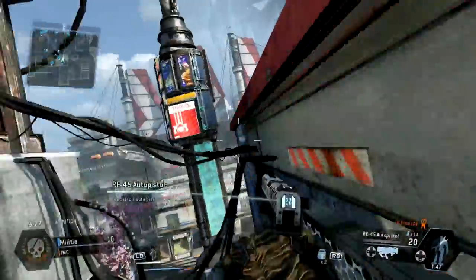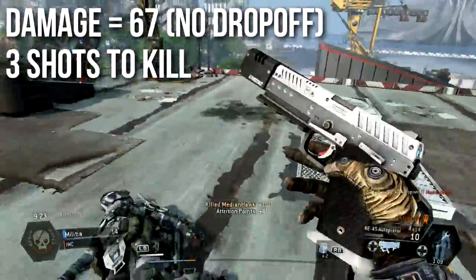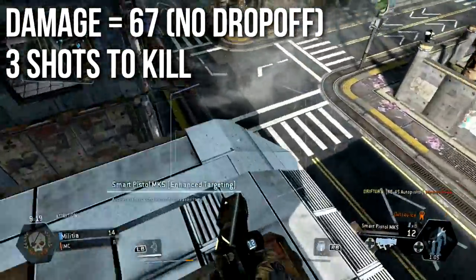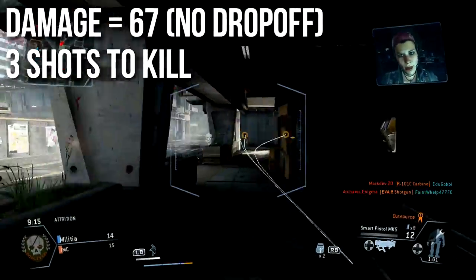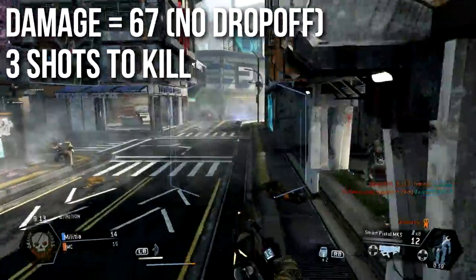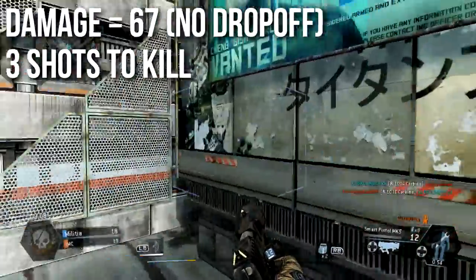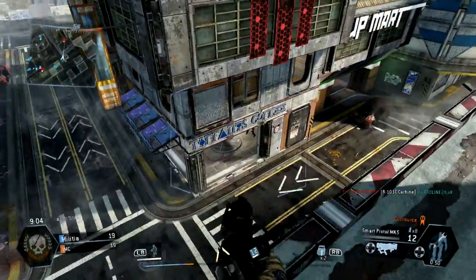The first and most important stat about this weapon is its damage. It'll deal 67 damage per shot at any range — this weapon actually has no damage drop off. That means it will take three shots to kill, because pilots in Titanfall have 200 base health. Three shots to kill at any range, no matter how far away they are. And since it needs to triple lock, that's basically one lock to kill a pilot.